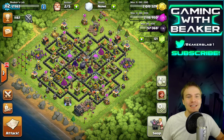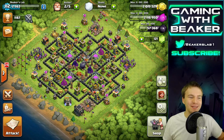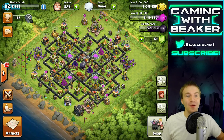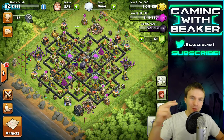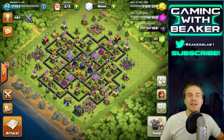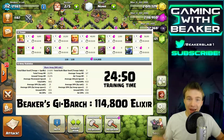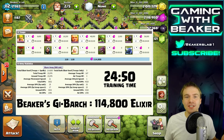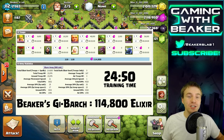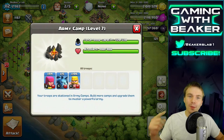What's up guys, Beak here. Today we're going to be talking about elixir. You might be saying why are we talking about elixir when there are so many other things to talk about. I've been noticing my elixir keeps going down — I think that's because of the army I use. I use that Giant Wall Breaker Barb Arch army that costs over 100,000 elixir. So today we're going to be talking about some elixir saving tips, just in case you need to save up for an upgrade or fill up your storages. Number one is going to be army.